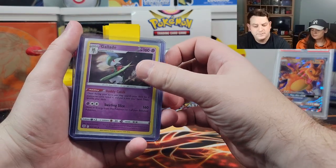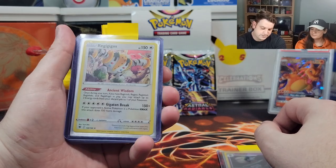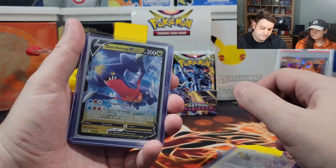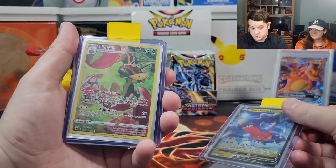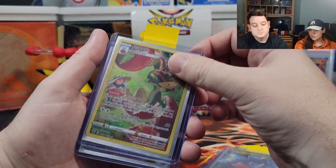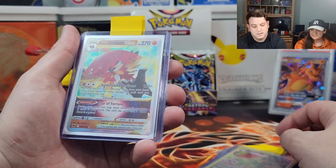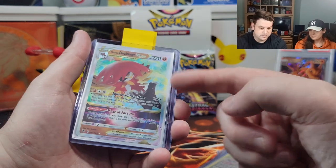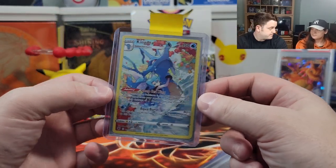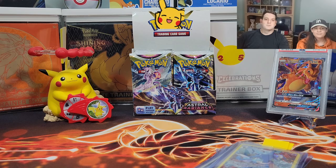So today we pulled the Gallade, a nice holographic Regigigas, the Garchomp V — very nice card but there are nicer versions — the Trainer Gallery Flapple, three dragons back to back, the Hisuian Decidueye V-Star which looks really good centering-wise, and last but not least our favorite pull of the day: the Trainer Gallery Kingdra. We hope you enjoyed today's video — please don't forget to like, comment, and subscribe, and we'll see you all next time!